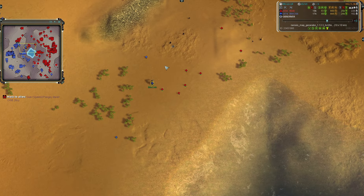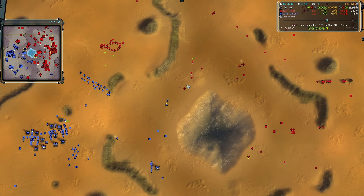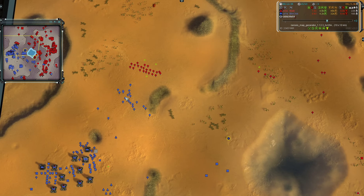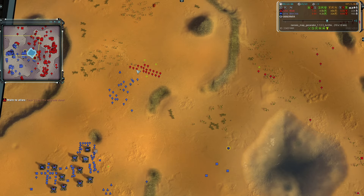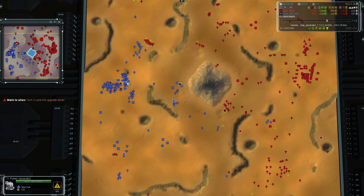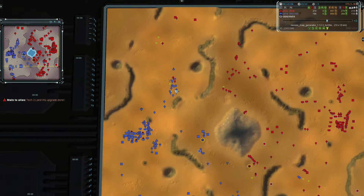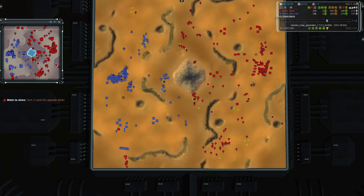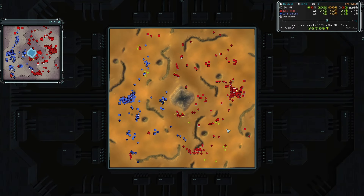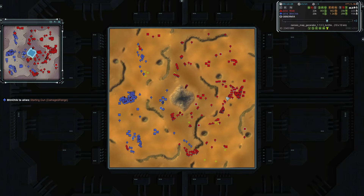We do see a couple units building in here for Blinchik. This is a little bit sketchy, but there are some forces here for Blinchik, so it's a pretty close affair. It does look like T2 land is online though, so those T2 units will be very, very potent — dealing with the rest of those Mantis from Team 2's Cybran player. And we do have a Cybran versus a UEF — the classic matchup, with the customary blue for the UEF and red for the Cybrans.